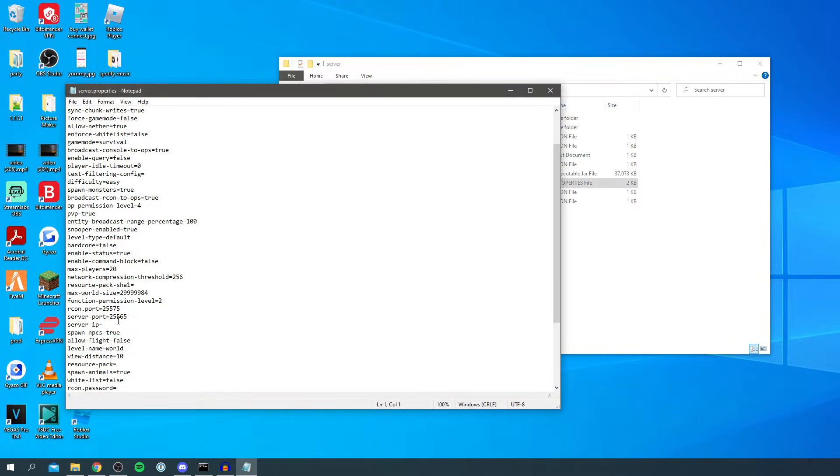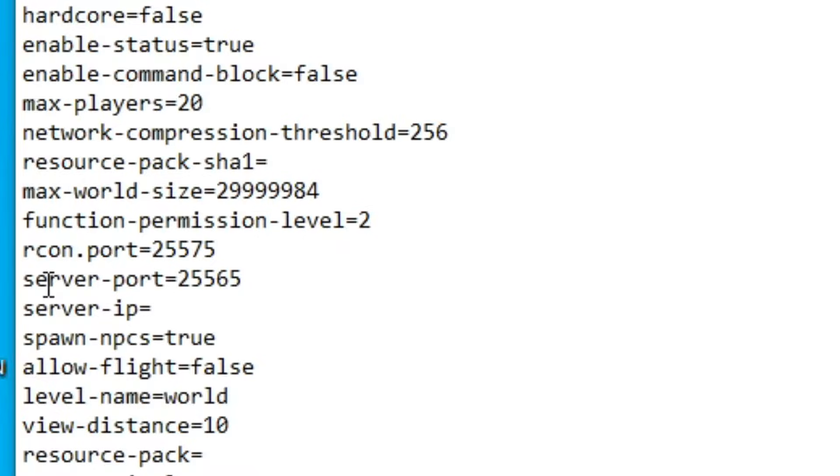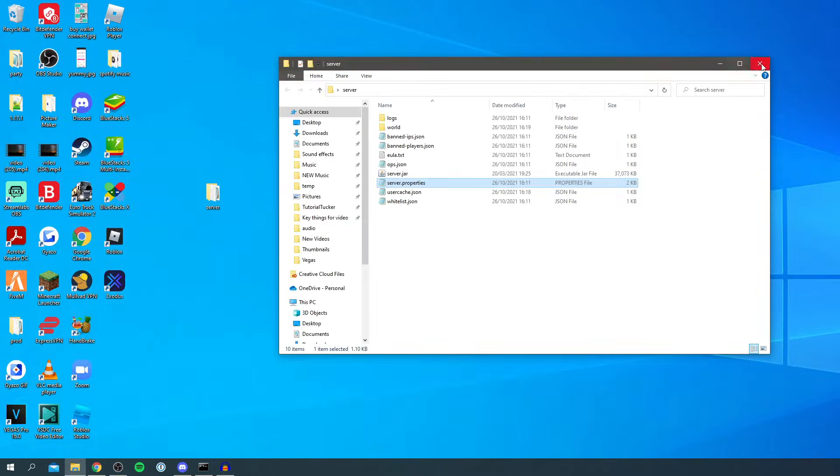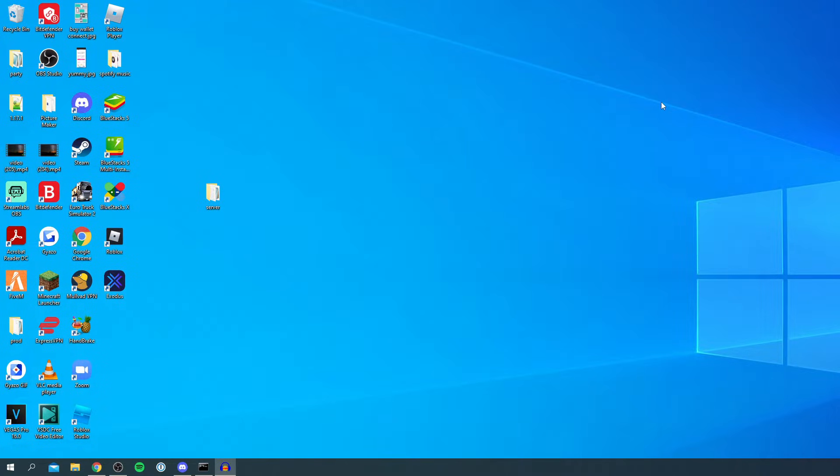Once Notepad opens, find 'server-port'. I'm going to highlight it, right click, and click copy. Then we can close Notepad and close the folder.